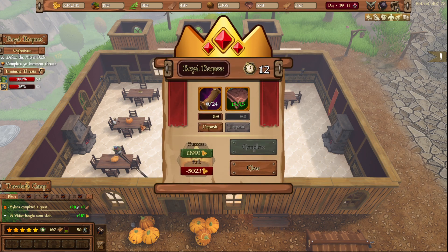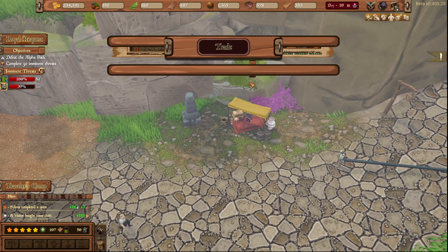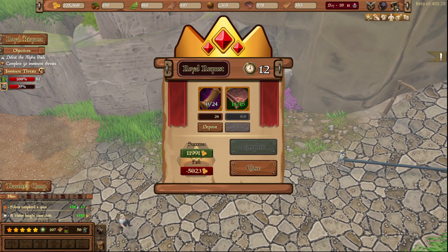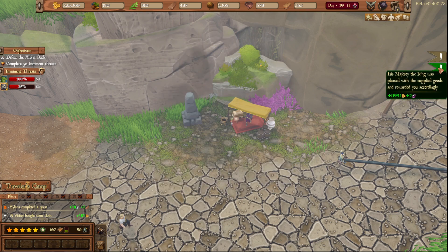Roll a request. Deposited those. I can't afford that — I need 24 of those. Let's fix that real quick. It's leather — 10, 25. Done. There's the 24. Completed. As you see, the king was pleased with the supplied goods and rewarded us accordingly.